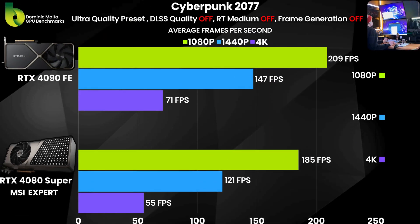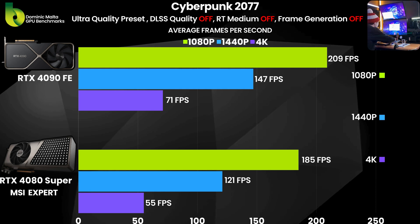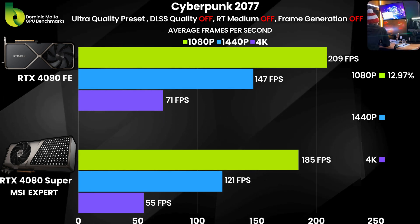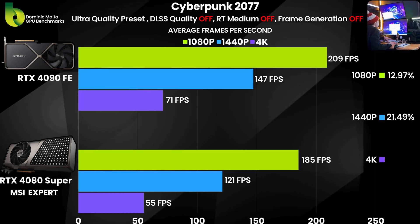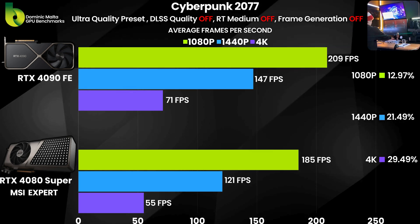Jumping into Cyberpunk on the ultra-quality graphics preset: at 1080p, the RTX 4090 is 12% faster. At 1440p, it's 21% faster. At 4K, it's 29% faster than the RTX 4080 Super.